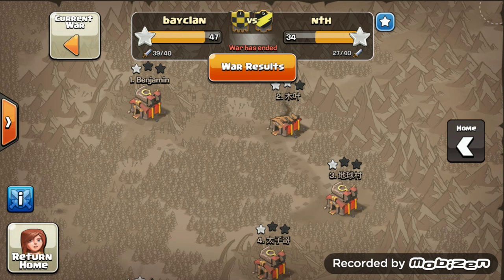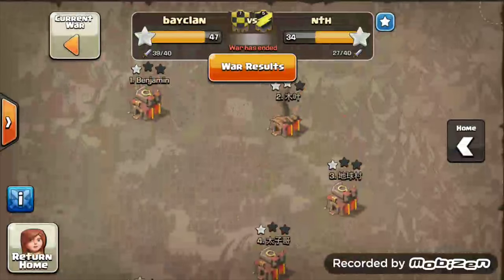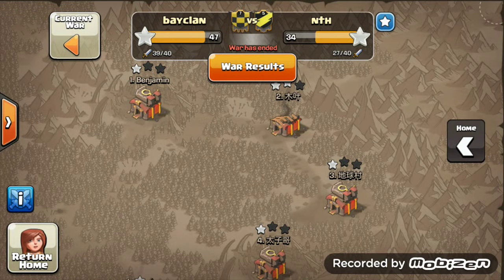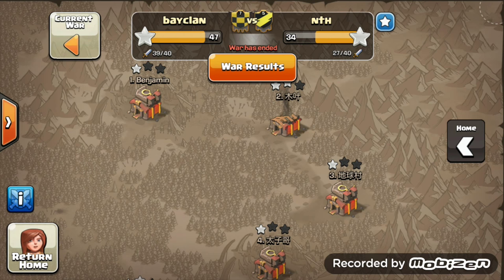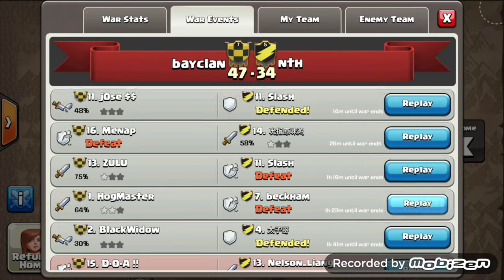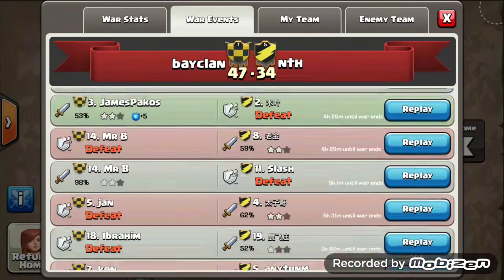What's up mate, my name is Dominic and today I'm bringing you Bayclan's 188th win, against a clan called Nth. We won here 47-34, another 20v20 war. It wasn't the best result compared to our last one where we hit 54 war stars. This one ended up on 47 stars but still another dominated war, and the opponents ended up not using 13 attacks, so I believe they gave up relatively early.